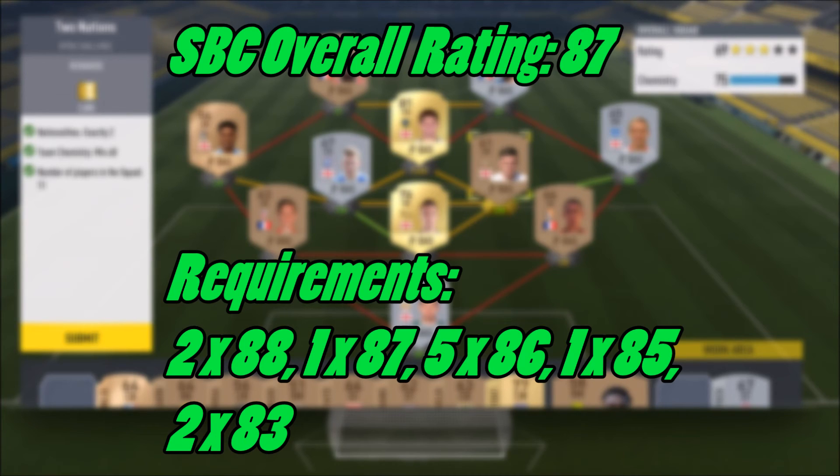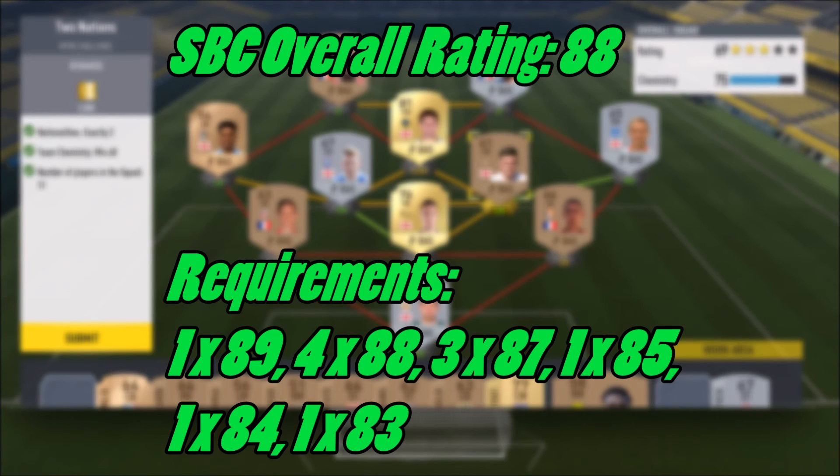For the 87-rated overall, you require: 2x88, 1x87, 5x86-rated, 1x85, and 2x83-rated. These are getting up to the stage of the squad building challenges we have seen lately. For an 88 overall rating, you require: 1x89-rated, 4x88, 3x87, 1x85, 1x84, and 1x83.